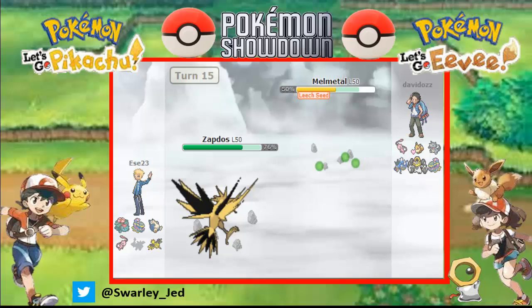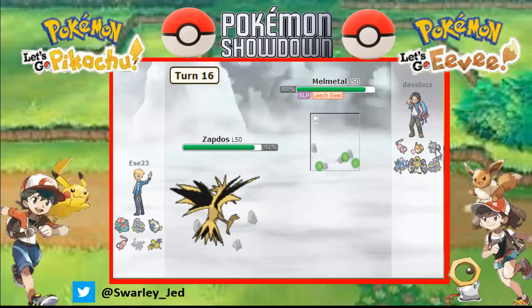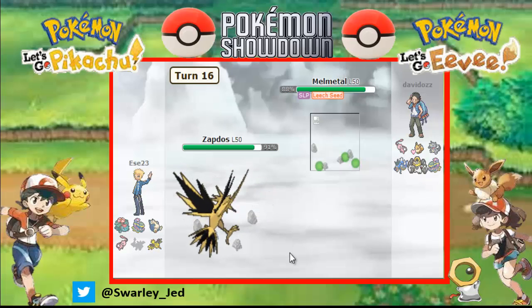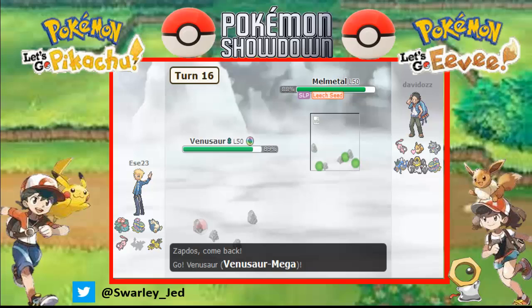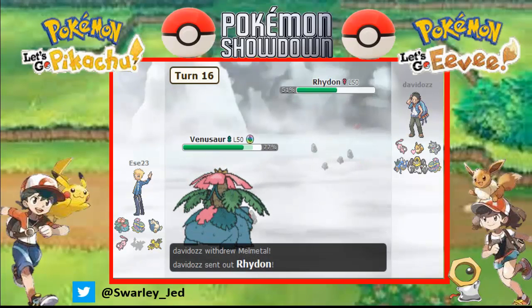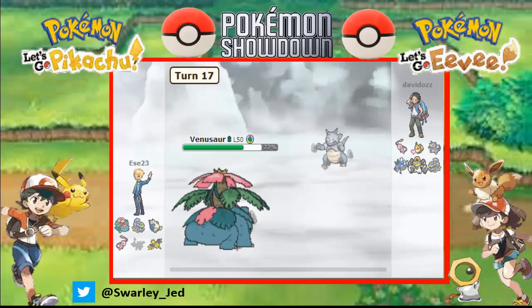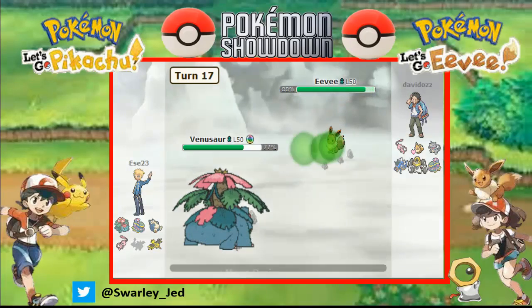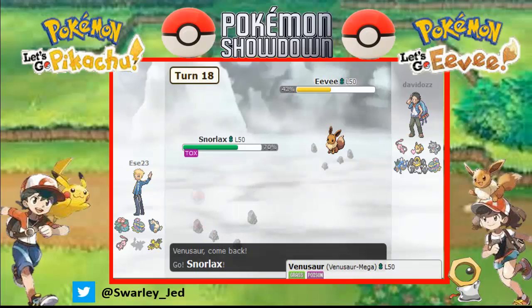Melmetal is slowly losing health. He Rested as well, and so did Rhydon. We can hard switch back to Venusaur. There's Rhydon - let's go for Mega Drain in case he stays. He doesn't stay. He's probably going for a burn move so let's go for Snorlax.